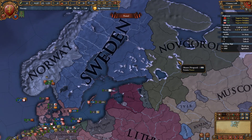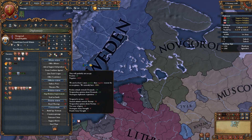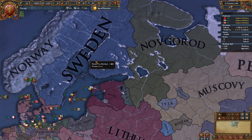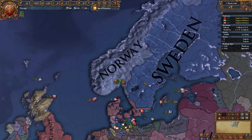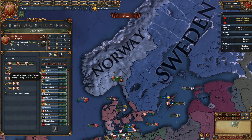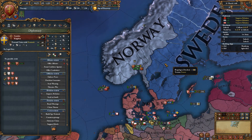Novgorod's at war - their war with Muscovy, Peskov, Yaroslav, and Perm. Okay, so Novgorod, go bye-bye. Sweden's Liberty Desire is 38.2, so they're probably not going to rebel any time soon. My Liberty Desire is quite high apparently.